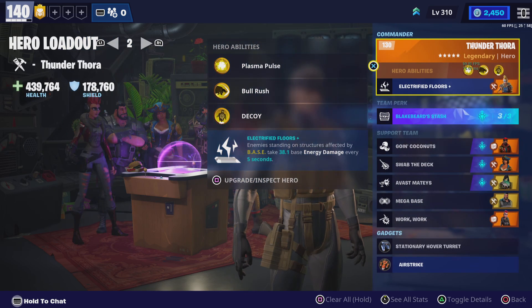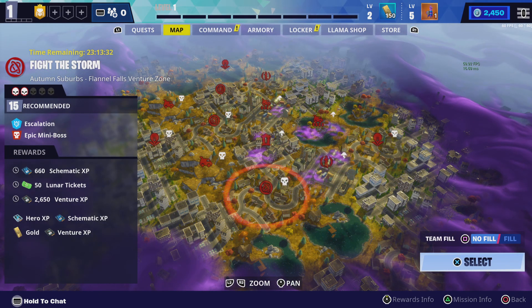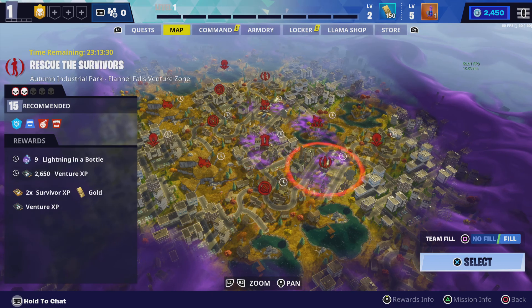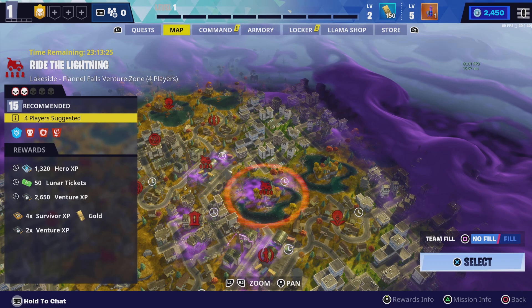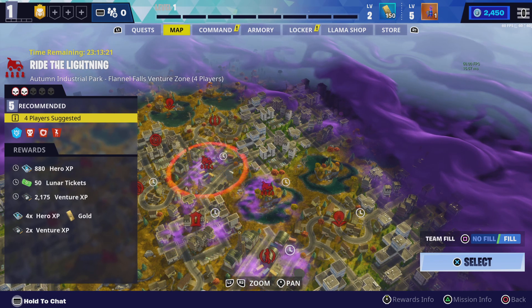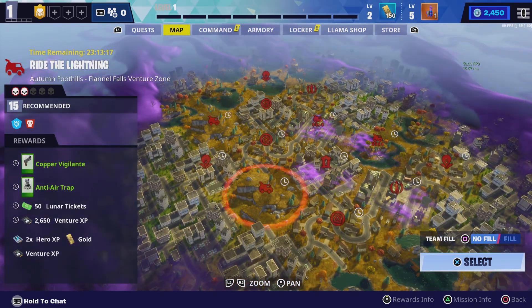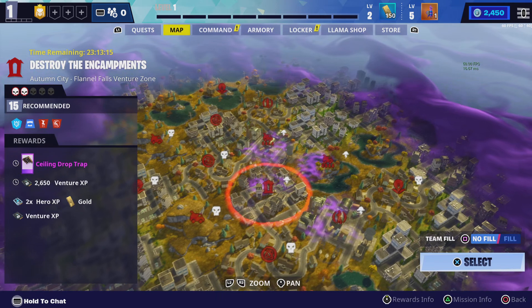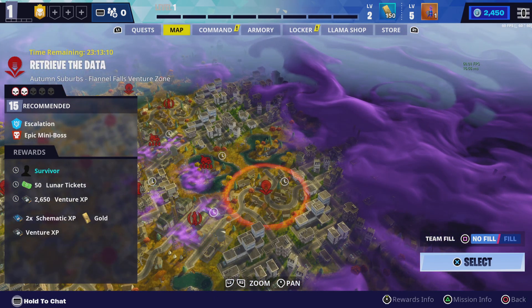Let's actually start a mission. Let's go to the map and choose the hardest one. When you're starting out, look at the bottom left — you want things that say two-time venture XP, because that's going to make you speed up quickly. This one doesn't have two-time venture XP, so let's start off with treat the data.